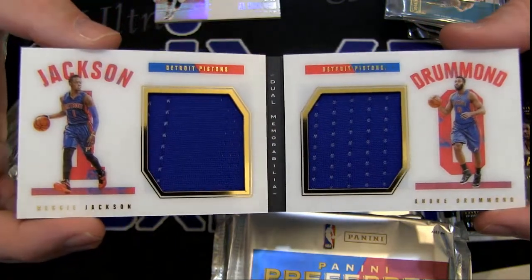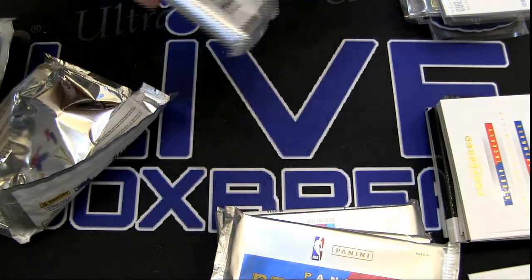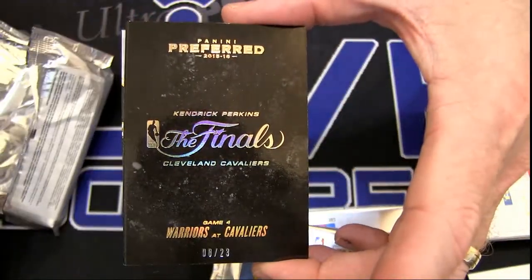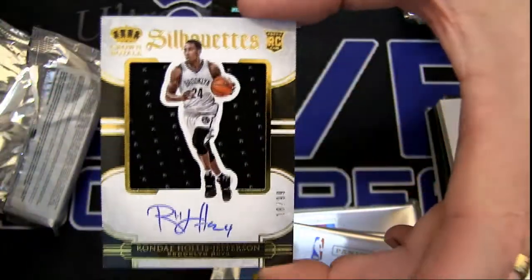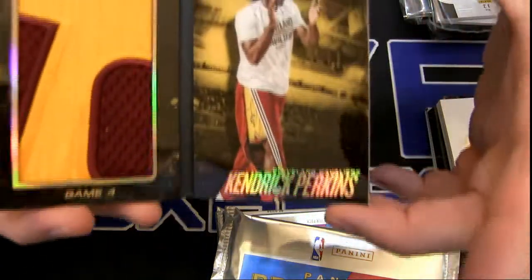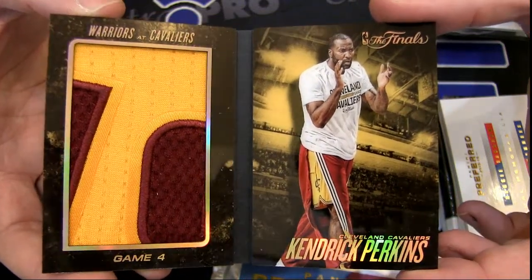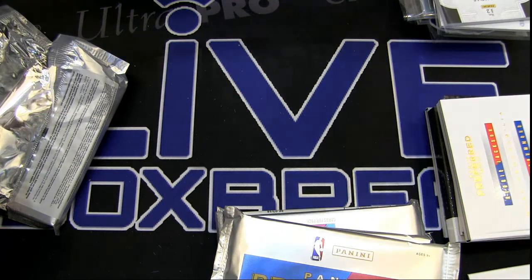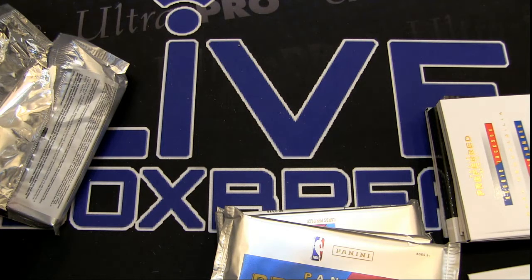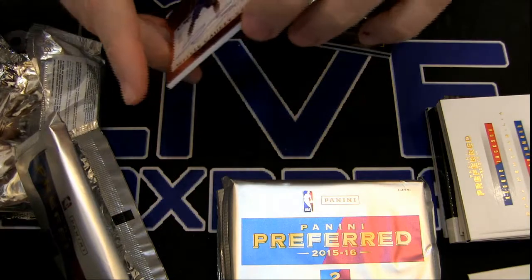And $1.99 — Jackson isn't drumming. Oh, of course it's Perkins. Why is it always a scrub when we get to short print? We got Hollis Jefferson silhouette at $99. Kendrick Perkins — look at that patch, my goodness. Couldn't that be LeBron or something? Very sick. Four packs to go, guys. Still at five on Impeccable — let's go, guys, it's going to be sick.